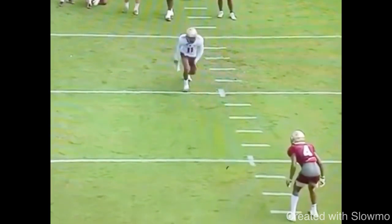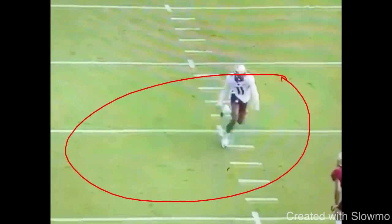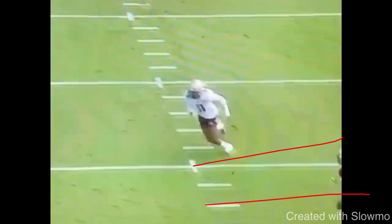I want to make it look like how I would normally run a post. The receiver takes a nice wide stem because the DB is in outside shade — he doesn't want to get beat to the outside, so he'll drift outside to keep his leverage and force you in. We're trying to create space and make it all look the same. When he breaks back to this post, he really commits, and that's what's going to get the DB to jump. Because it's a post-corner, he could have just ran straight and broke it off, but we want routes to look the same.